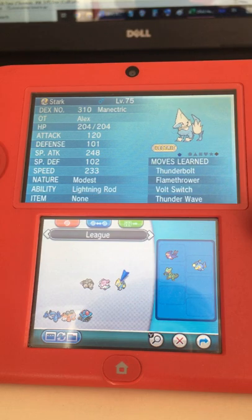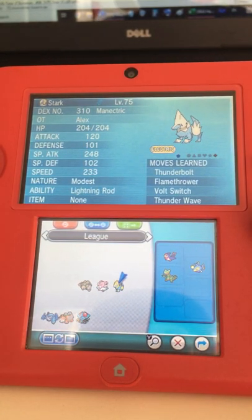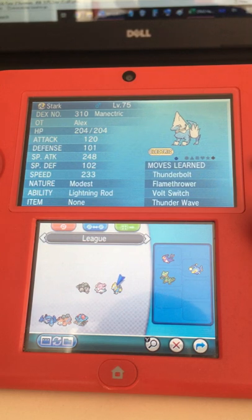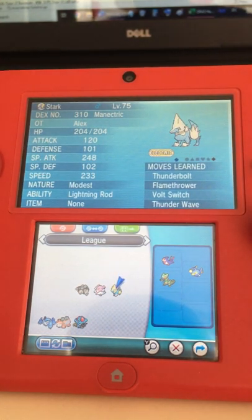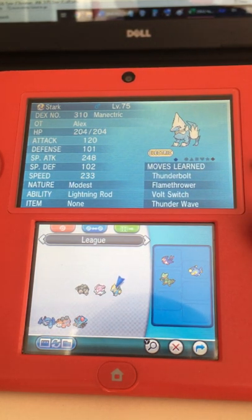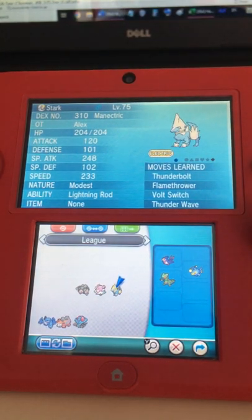Manectric can also learn Thunder Wave in case I need it for Milotic, and it can take out Azumarill if needed. It can also pressure speed-guard Garchomp and Mega Milotic to inflict some damage with Flamethrower or Thunderbolt — although I was thinking the Manectric set should be Thunderbolt, Thunder Wave, Protect, and Substitute over Flamethrower, because this set basically stalls out Tailwind if it needs to.